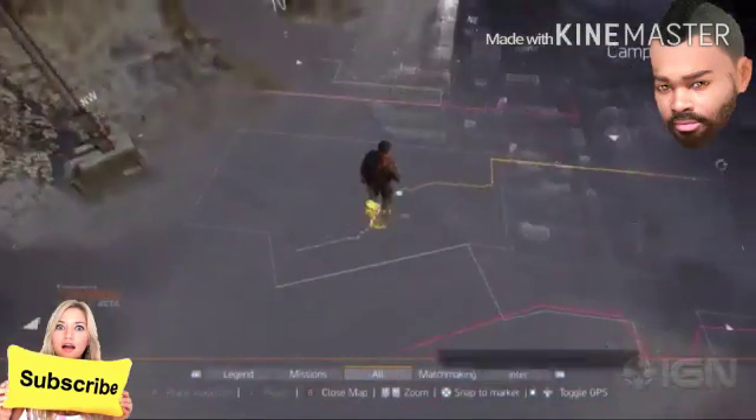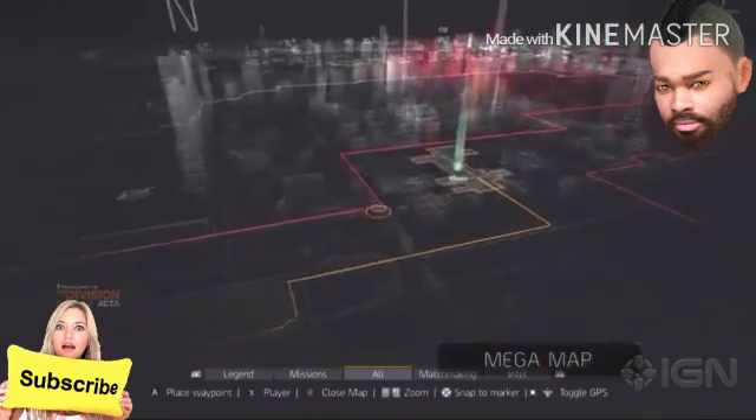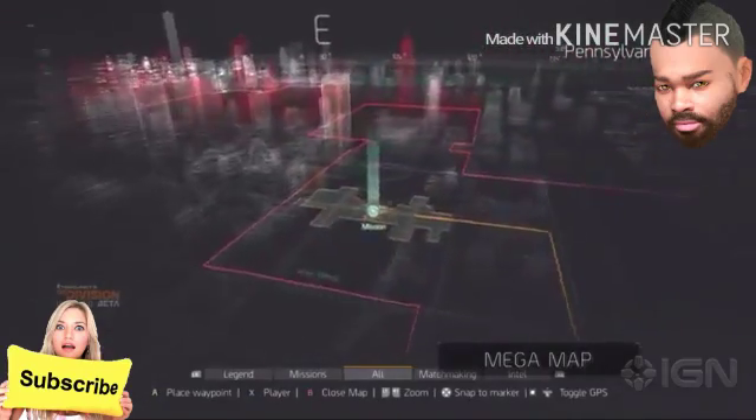Now you should decide where you want to go and what you want to do. For this, you can use the Mega Map. Let's set a waypoint towards the base of Operations.